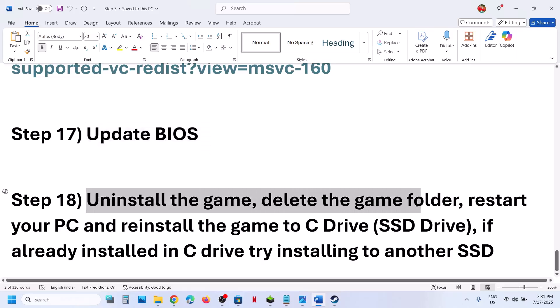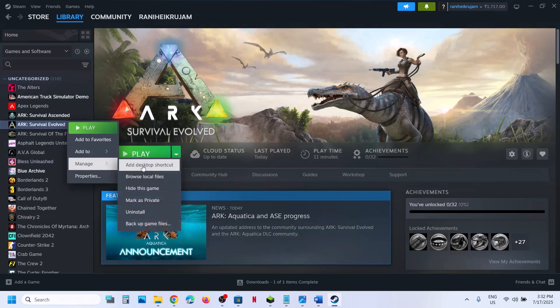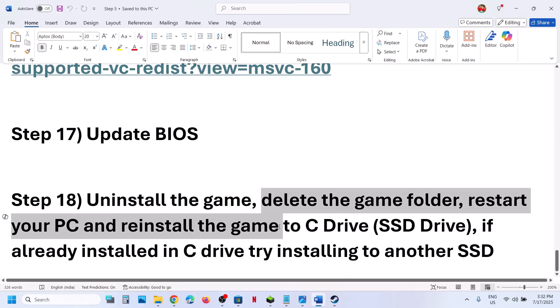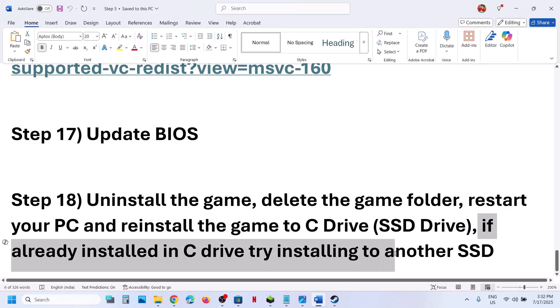The last step is to uninstall and reinstall the game to a different drive. Uninstall the game through Steam — Manage, Uninstall. After the uninstall, go to the game installation folder and delete the game folder. Restart the computer and then install the game to the C drive. If the game was installed on a different drive like D or E, try installing to the C drive and check. If the game is already on the C drive, try installing it to another SSD and check.